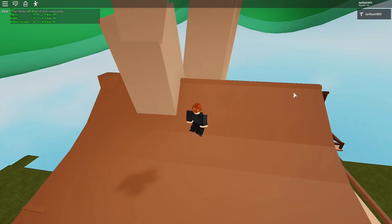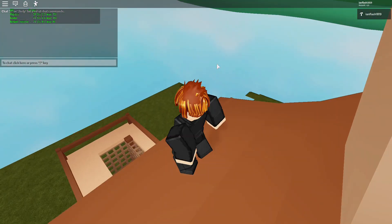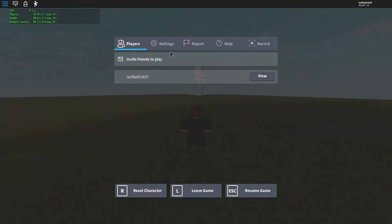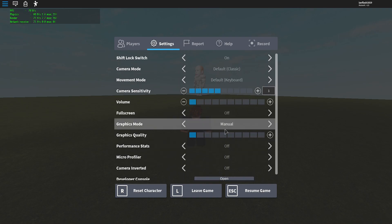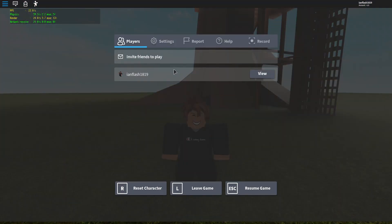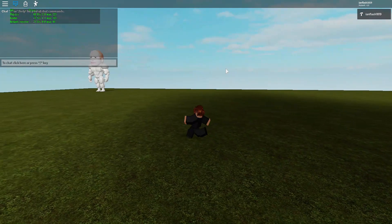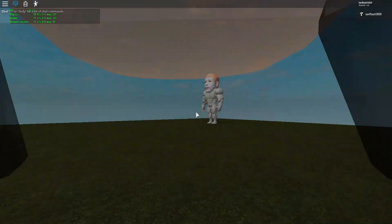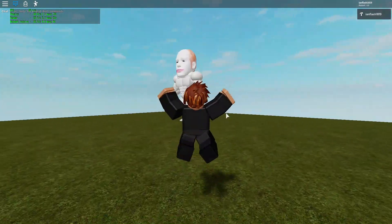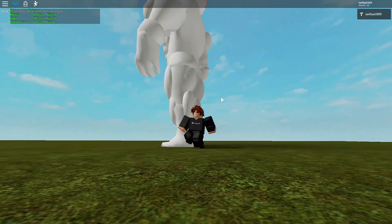Using Roblox FPS Unlocker is really cool, but if you put your graphics on high you'll get like 20 frames per second with this. I'd recommend setting graphics to the lowest — level one — because you don't get lag, you get high frames and less ping. But if you're in FPS games you can put it up higher.